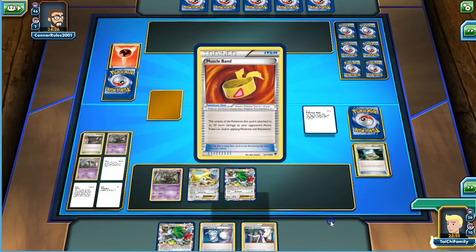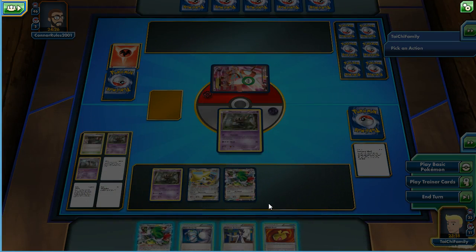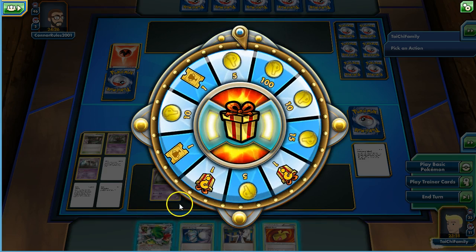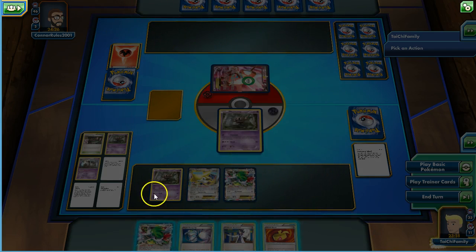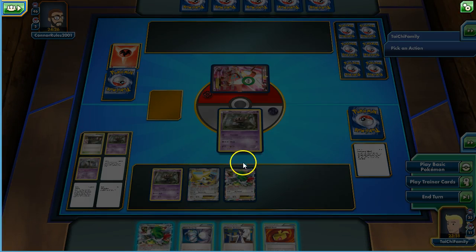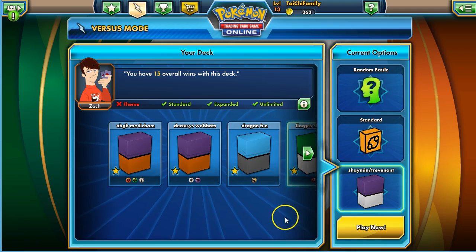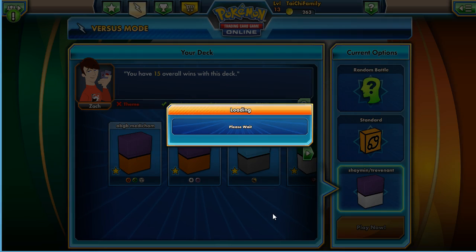We probably should have grabbed Burbank, but oh well. The opponent scoops! As you can see, you can get long chains of cards drawn. I played a few misplays — this deck is still kind of new to me. I should have looked to see if the Wally was in the prizes. Let's go ahead and get another battle going. Hopefully we can get one that actually lasts a little bit longer.